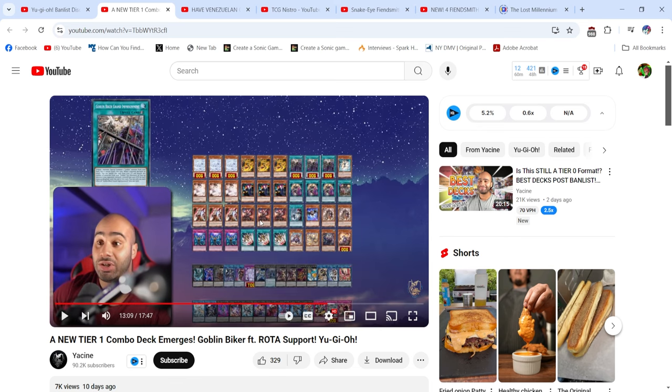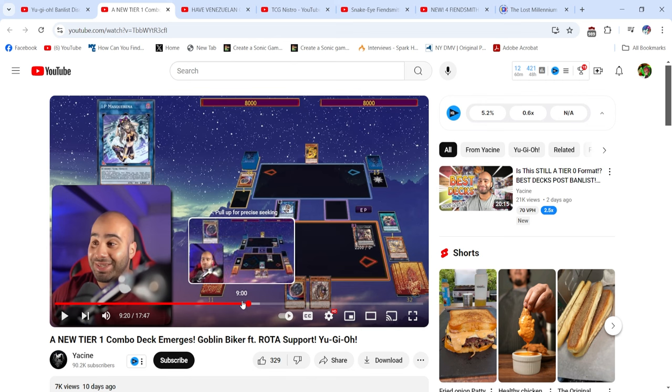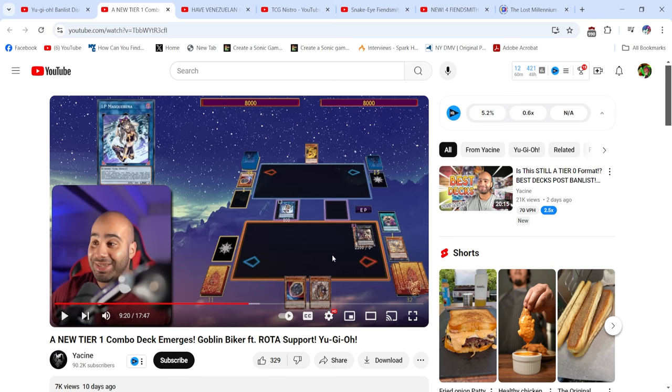He has Fiendsmith in the list and somehow the best thing he can come up with is IP Gabanga Pass. If you can win on IP Gabanga Pass, you could have won with like two Effect Veilers. There's no way you're winning with that board in 2024 Yu-Gi-Oh unless your opponent didn't open well. You're not even getting the full value out of a single Gabanga, and then you're summoning IP as if Impermanence isn't a card.